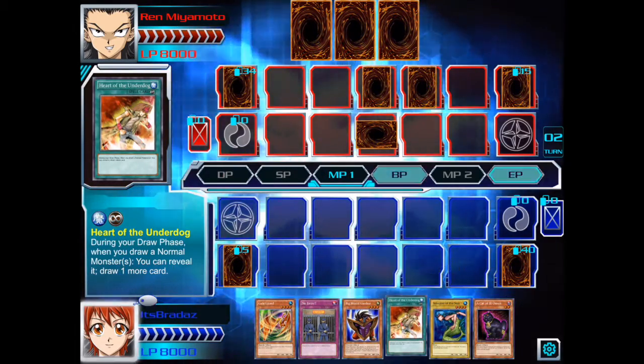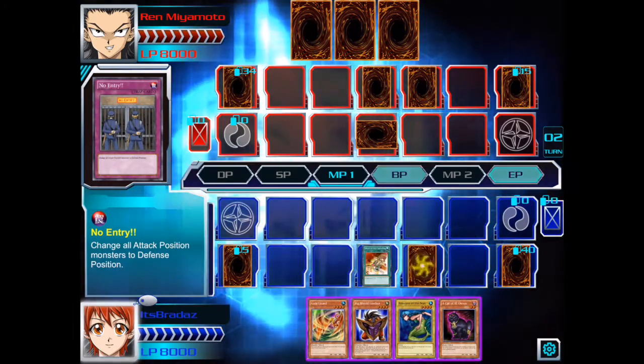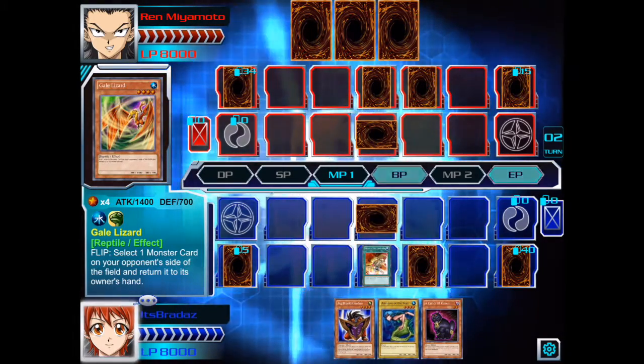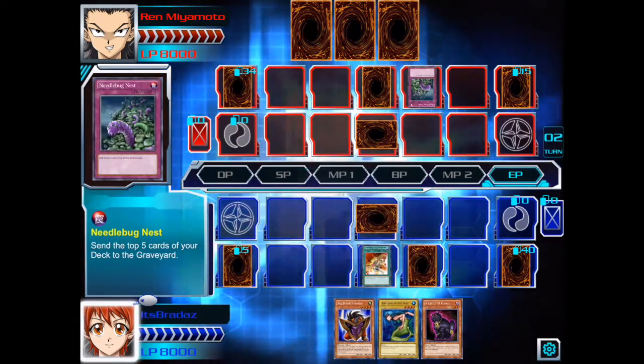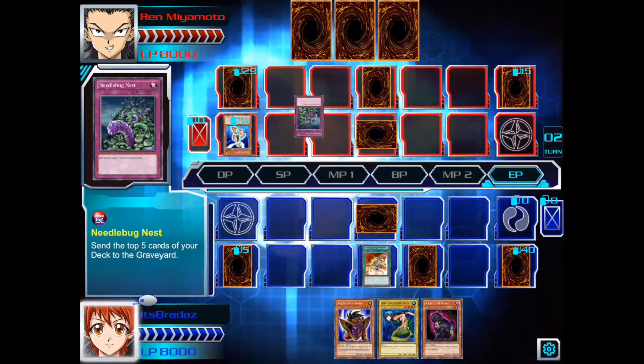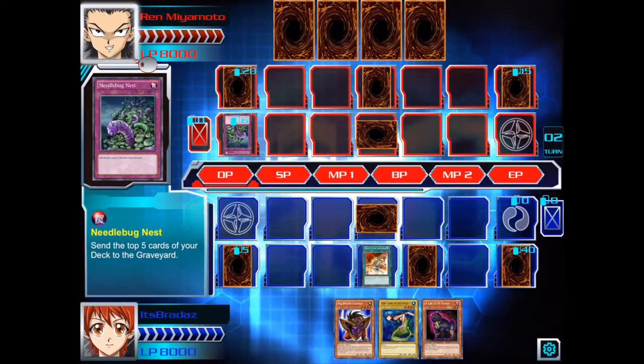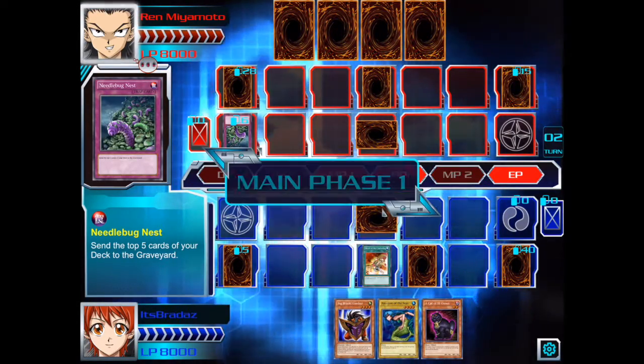So let's activate Heart of the Underdog. We'll set No Entry, set Gale Lizard, and then we'll end. Okay, Needle Bug of the Nest — that puts five cards in his... that's beneficial to us because that means two of his destructive cards are gone.